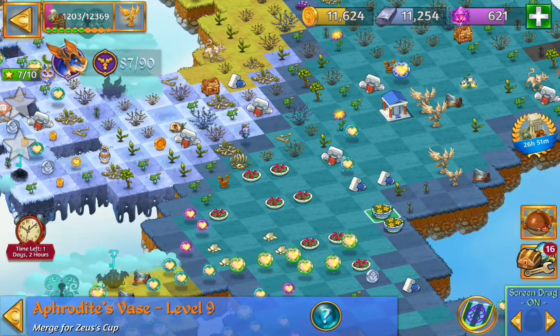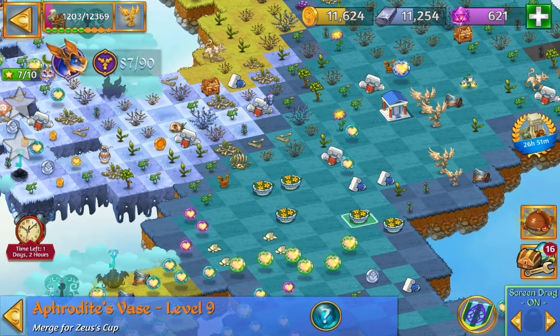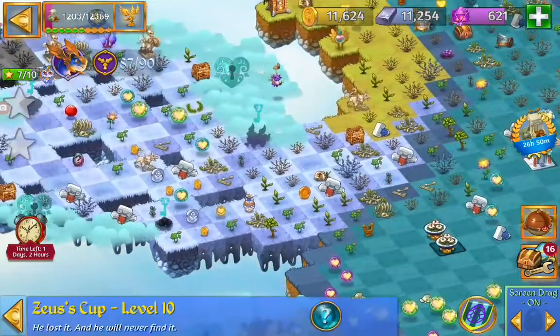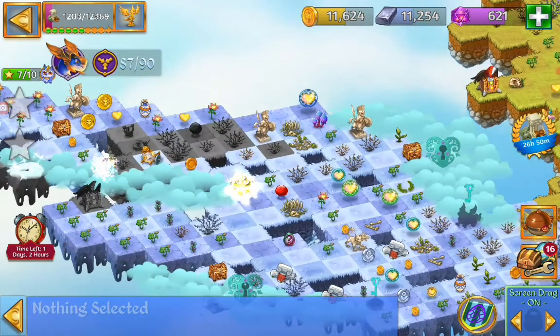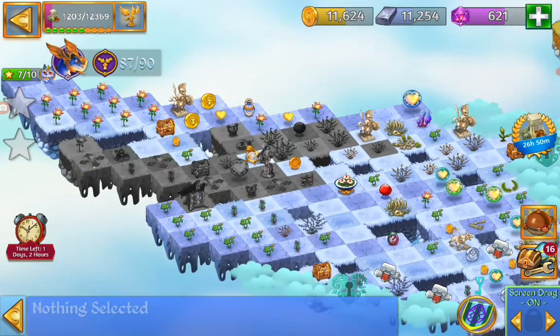Flowers — I'm going to merge that and do a fire merge. And we got two Zeus cups. So we can open up that cloud key. We got it over here and looking good. There's another Gaia statue, so now we have two.